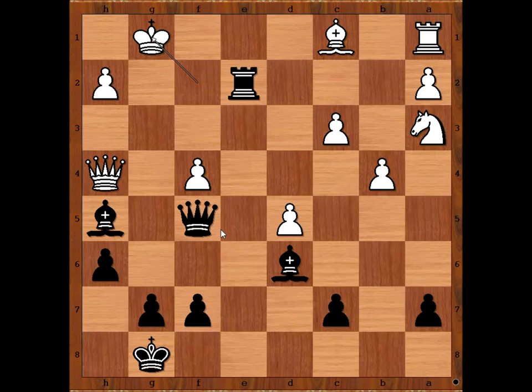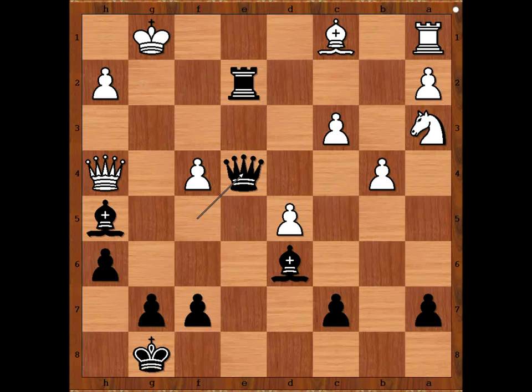What did you find? Keres played queen to e4. Grobe resigned. The threat is queen to g2 checkmate. If queen goes to g3 to defend, then rook to e1 check, and after king to f2, queen to e2 check — mate. What a brilliant defense, or should I say, what a brilliant attack by Paul Keres. What do you think of this game? I hope that you enjoyed watching this video. I wish you good luck with your chess, and bye for now.